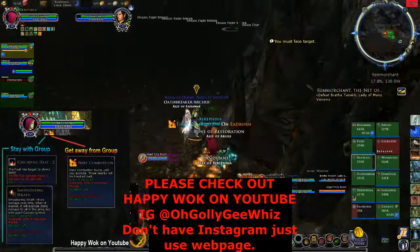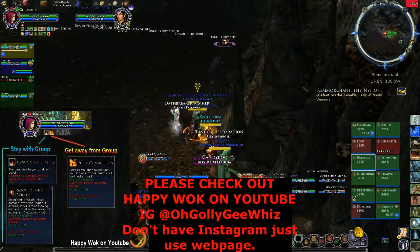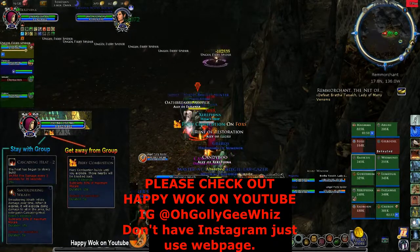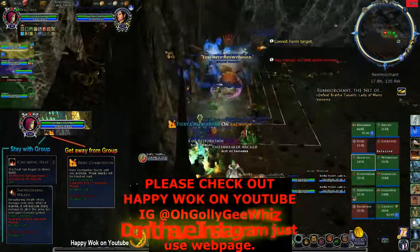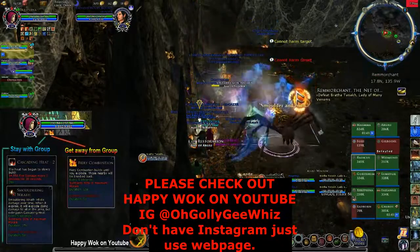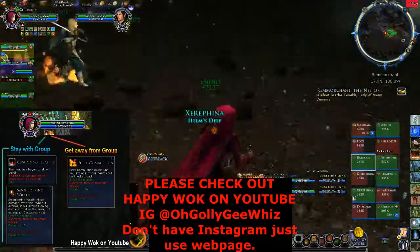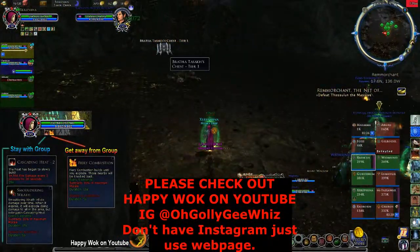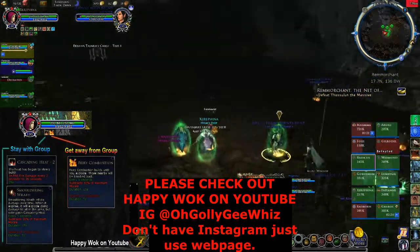Loot is tradable for one hour with people that you did the raid with, and you can trade — if you get something you can't use, you can trade it for something that maybe someone has that you can use. That is, of course, if they're willing to trade with you. You can also make the raid roll for the item you don't want, or give it away for free. Or if you're really low on embers, just decon it so you can have embers.